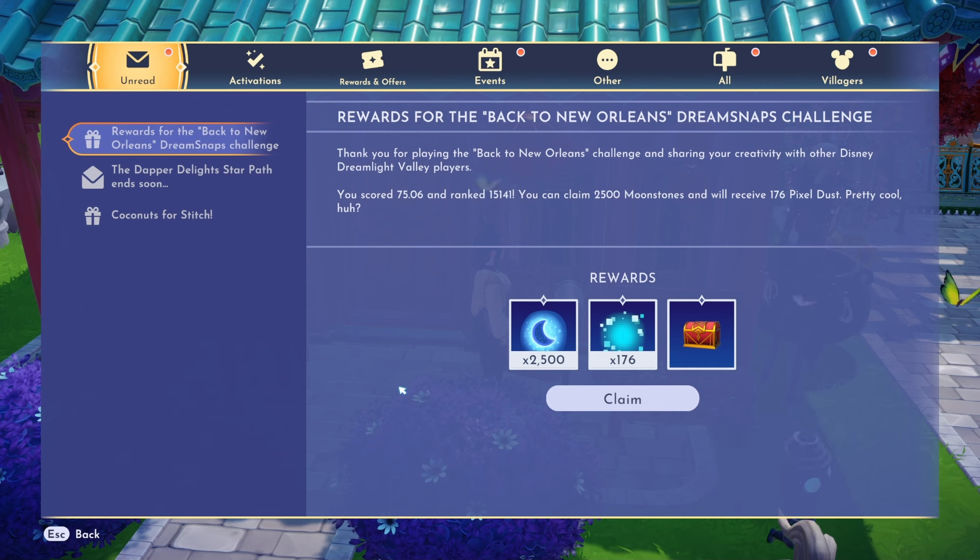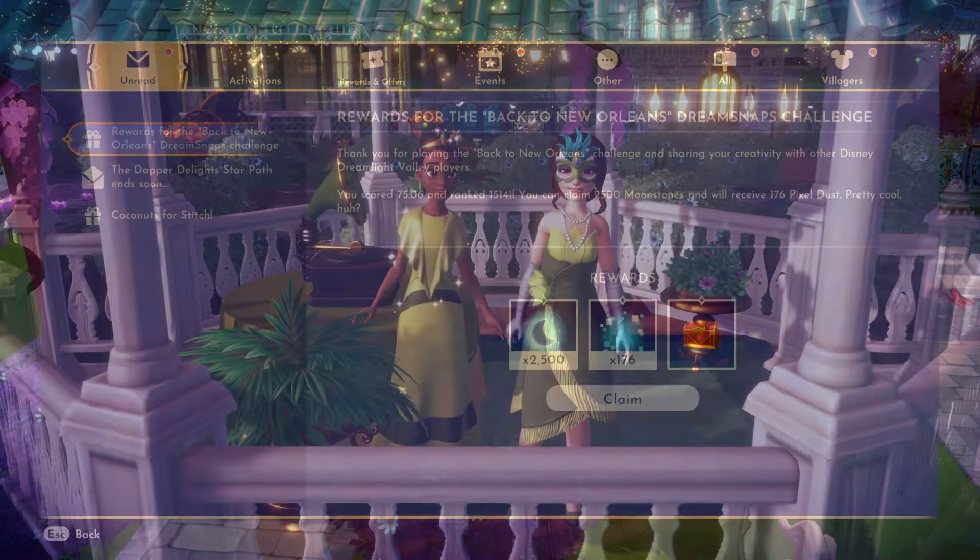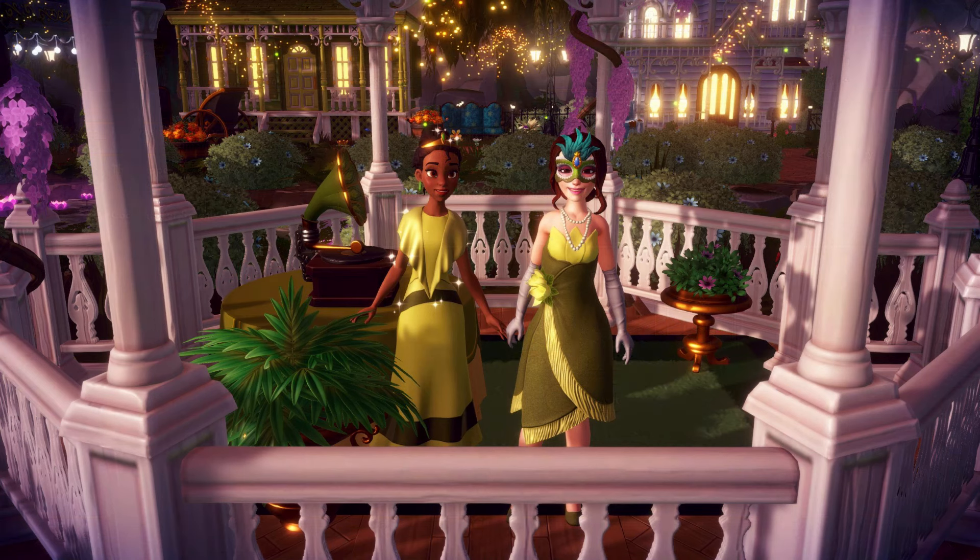Here are my back to New Orleans Dream Snaps results from last week. I was really hoping this was going to be a 4k moonstone submission because I thought it was very good. I scored a 75.06, ranked 15,141st, earned 2,500 moonstones, 176 pixel dust, and the red chest. I'm really happy with this — it's one of the better submissions I've had recently, so I'm really happy with this week's results.